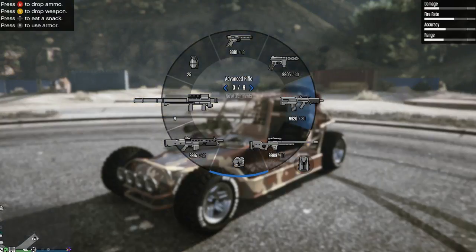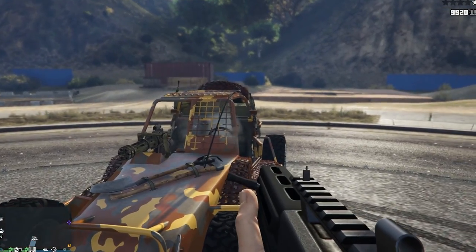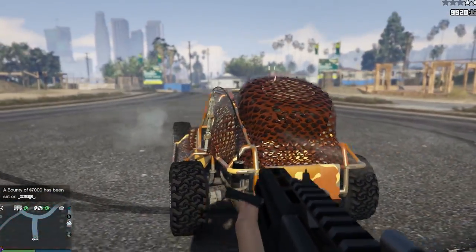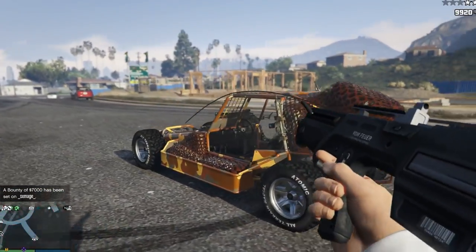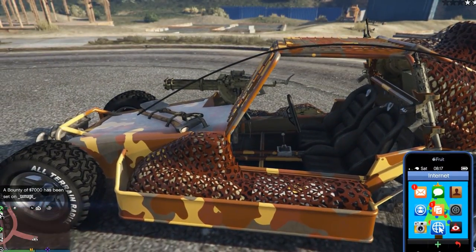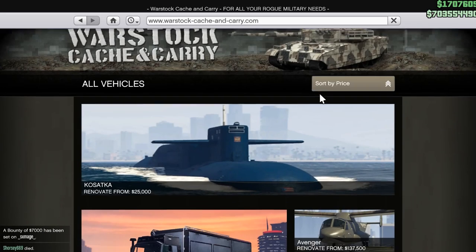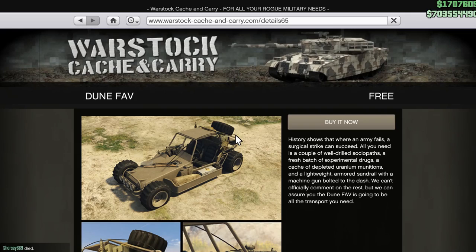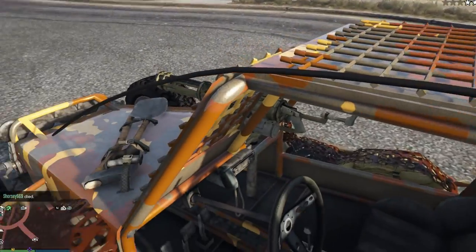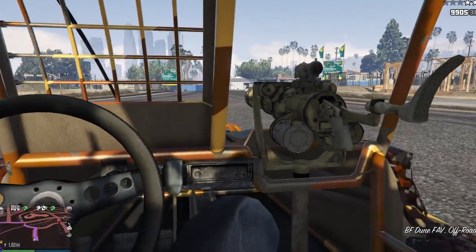For the fifth and final vehicle of today's video we have the Dune FAV. Now this is not a very well protected vehicle — it has no doors, its frontal protection is awful. The only spot that's actually really good is the rear; nothing can shoot you in the back if you're driving away, but you do have to be really careful in this vehicle. The reason I chose it is because if you own the Criminal Enterprise Starter Pack it's absolutely free, and even if you don't it's the only war stock gun running vehicle that is under one million dollars.